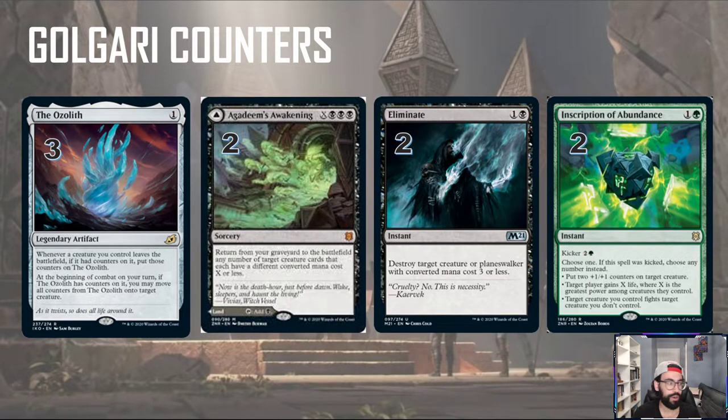Moving on to our spells, we have the Ozolith — something I wanted to try out in this deck to take advantage of all the counters coming on and off creatures. Whenever a creature you control leaves the battlefield with counters on it, those counters go onto the Ozolith. At the beginning of your combat, you can move all those counters onto a target creature. So if you have something like Pelucranos with six counters and it gets killed, you put six counters on Ozolith and then move them onto another creature.